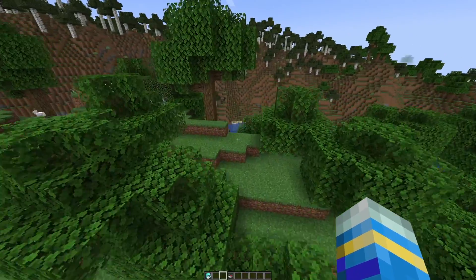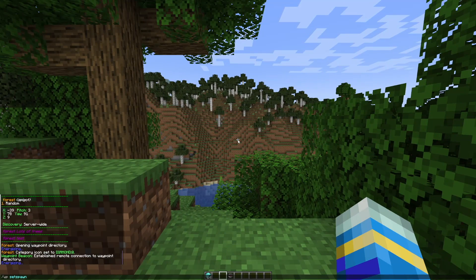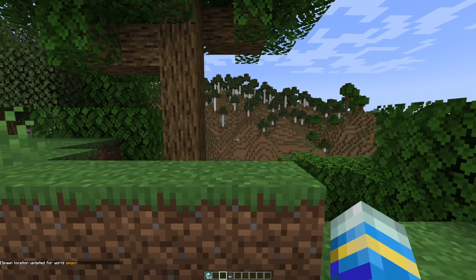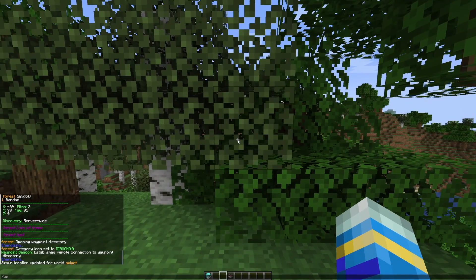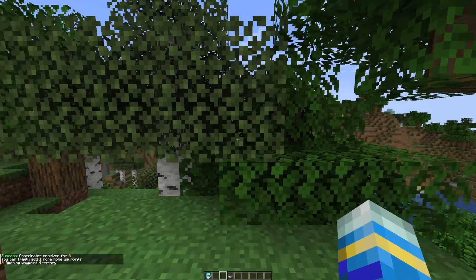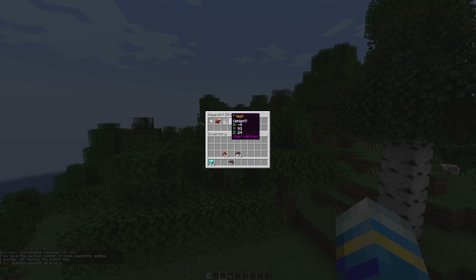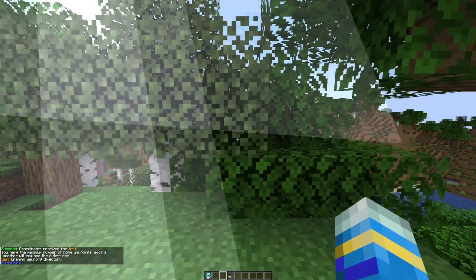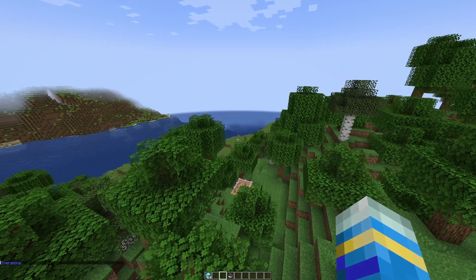The last thing I want to cover in-game is the spawn and home commands. To set spawn you do '/wp set spawn' and that's going to set the spawn for this particular world. You can set homes by doing 'wp set home' — this one will be 'home 2'. There's one more free home available, so this could be 'home test', and now I have three homes. I've customized this one and the other two I could customize, but now I have no spare home slots left to create.